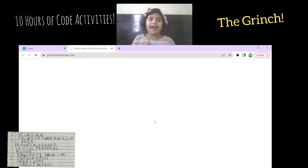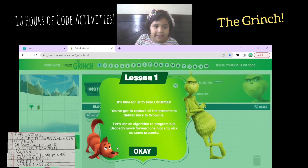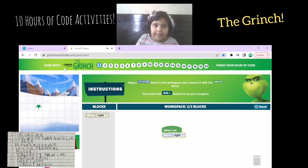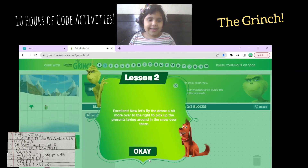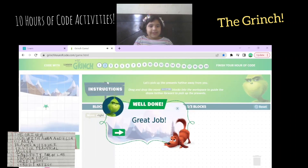I'll show you one activity. Begin now. The first activity is really easy. Just show you an activity. See? This is how it works. Should we do one more? Let's try it a little bit more. Now let's check the next one.